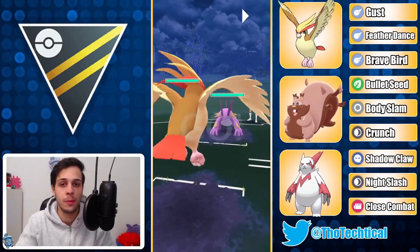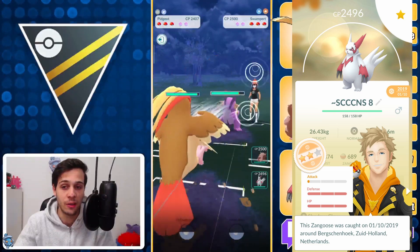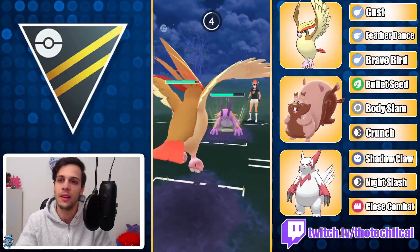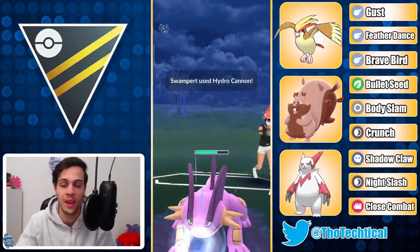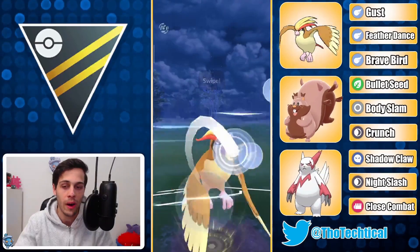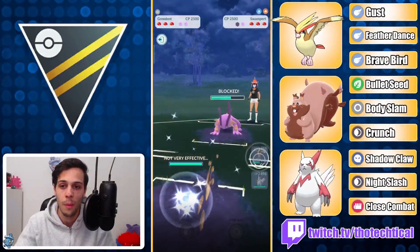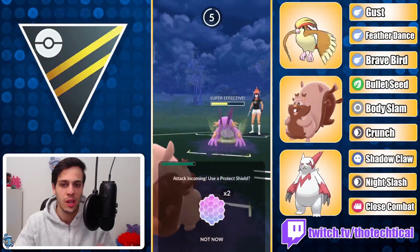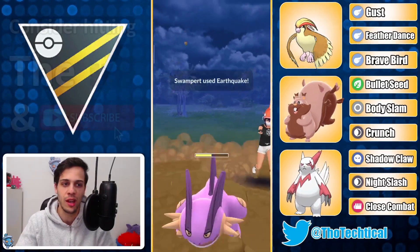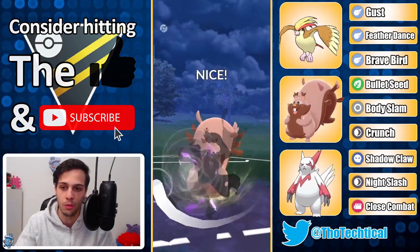What is up everyone, today we'll be taking a look at a triple normal team featuring my newly built XL Zangoose. I felt Zangoose was going to be really strong in the current meta because currently there are a lot of ghosts around, which Zangoose can just destroy with the Night Slash and Shadow Claw combination. Besides that there's a lot of Walrein, a lot of steel which can hurt really badly with Close Combat, and there also weren't that many fighters — which is Zangoose's main threat.